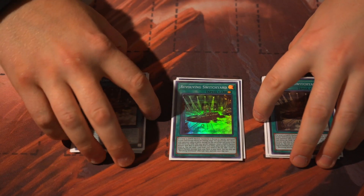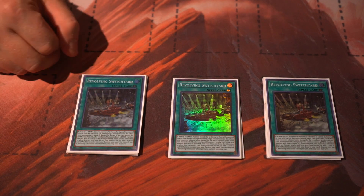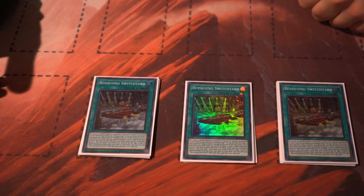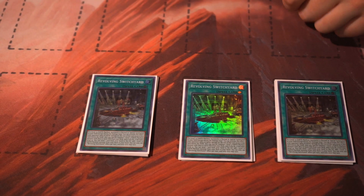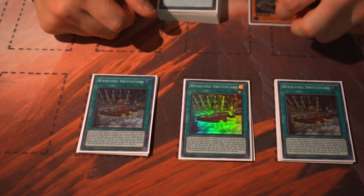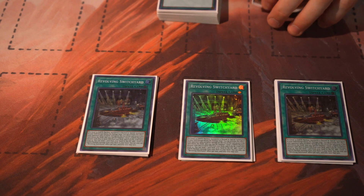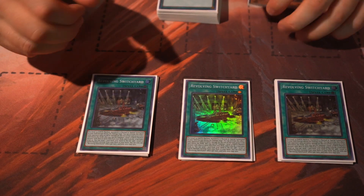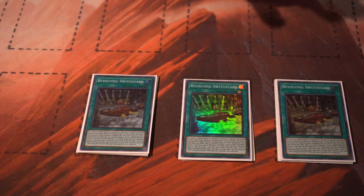Onto the spells - three Switch Yard. Two effects: pitch a card to search a level 10 Earth Machine from your deck to your hand, or if you summon a level 10 Earth Machine, you can summon a level 4 Earth Machine from your deck with 1800 attack or more. That second effect can come into play but it conflicts with the OTK goal since you can't inflict battle damage that turn. You will be using that effect during your opponent's turn though, which I'll get into. One Terraforming to search it out.